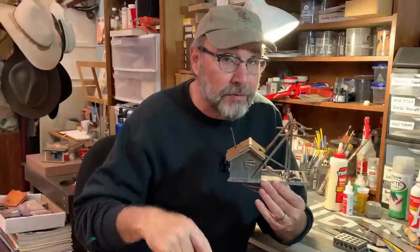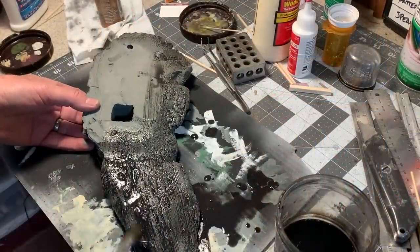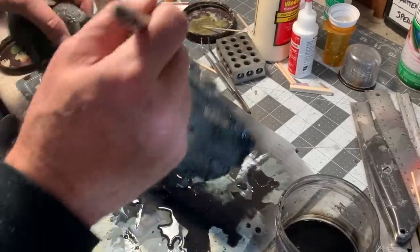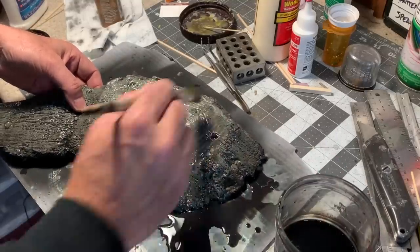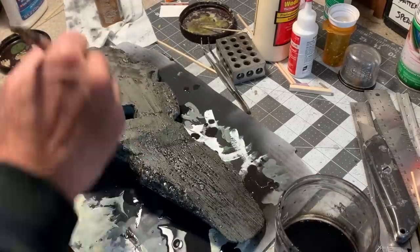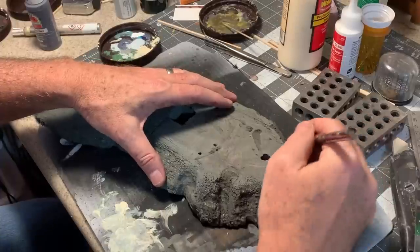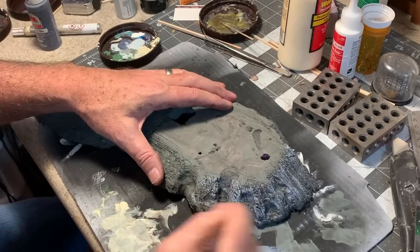With the above-ground portion of the mine essentially finished, now I want to turn my attention to the mine shaft itself, which will go down into Cadaver Caverns. The first step is creating a base for the mine out of some one-inch-thick extruded polystyrene foam — the same stuff the rest of the layout is built out of. I'm finishing it with all the same painting techniques: a coat of scenic base coat, then a black wash to darken everything in all the cracks and crevices, then dry brushing over all of that with some lighter shades of gray, the same way I did with the rest of the scenery.